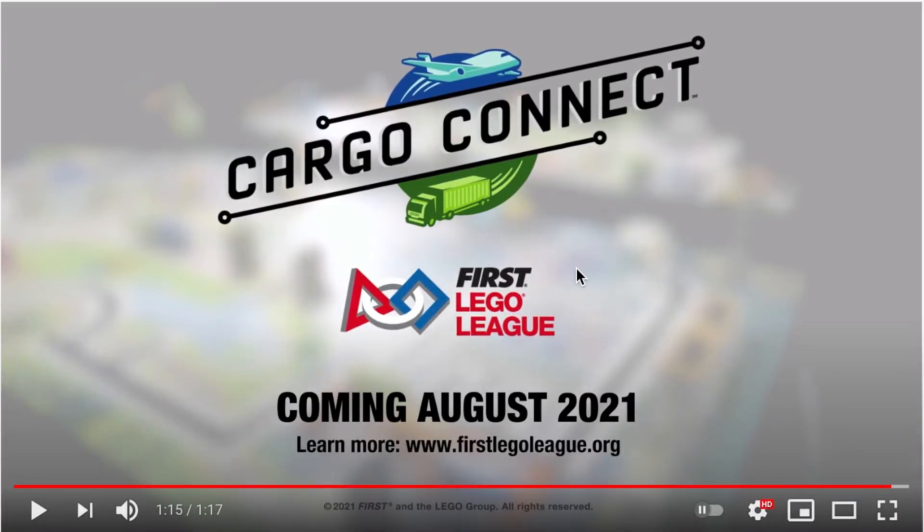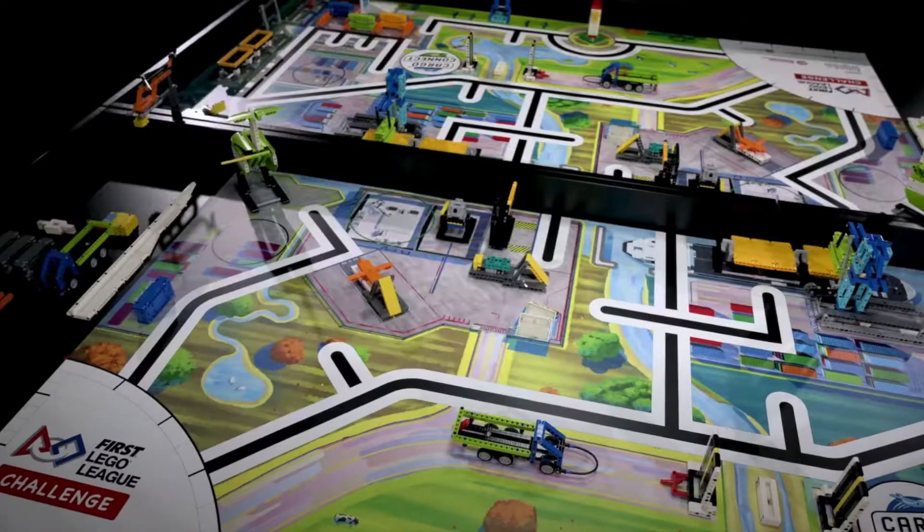That concludes the teaser, but there's so much more. Let's take a look at some screenshots and break down what the missions could possibly be, going left to right. First, looking at home, we can see there's a truck you could load cargo into, a ramp whose purpose I'm not sure of, three pieces of cargo which seem to be the universal moving item this season, and some colored blocks in home that aren't shown anywhere else in the trailer.